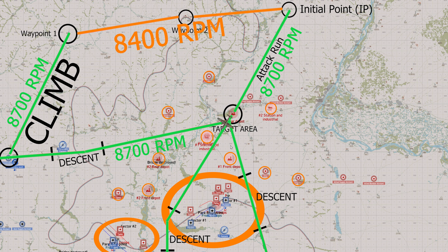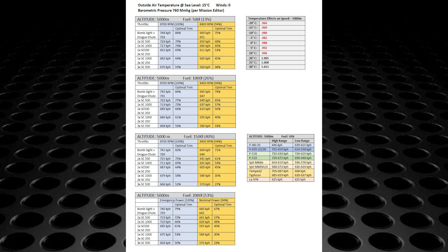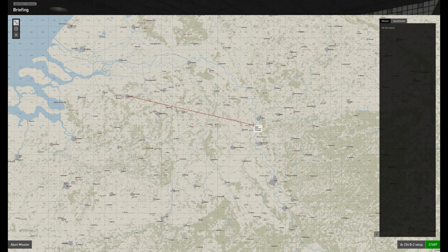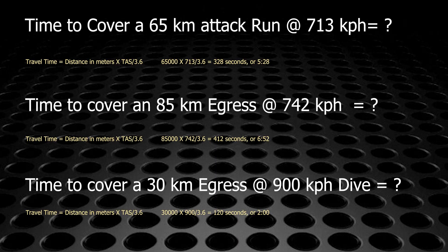For egress planning, you need to make sure you can cover your attack run and egress within 15 minutes of full power. First, open the Arado 234 charts PDF and find the full power speeds with a bomb load and for an empty aircraft at the altitude of your attack run and egress. Then measure the distance of your attack run and egress route — you can use the IL-2 mission planner, the measuring tool in the IL-2 map page, or just make a visual estimation.